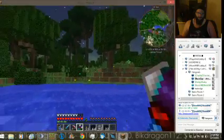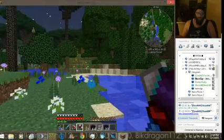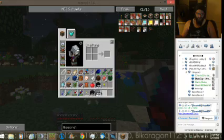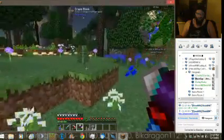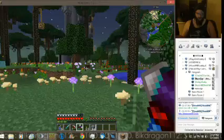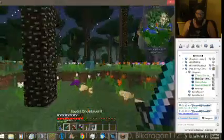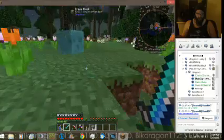Pretty neat. It's not really upgrades, it's just items you can put in it. So if you put a bucket of water and a bucket of lava, it turns into a cobble gen.